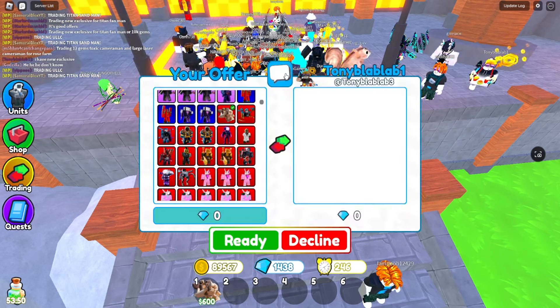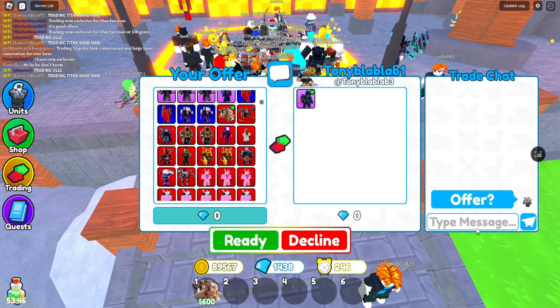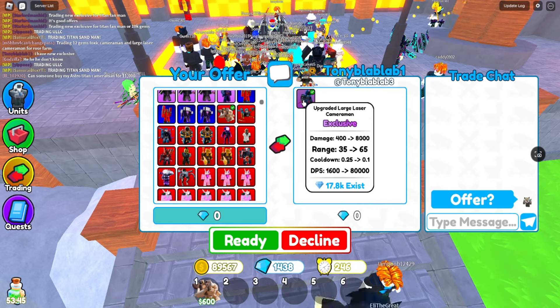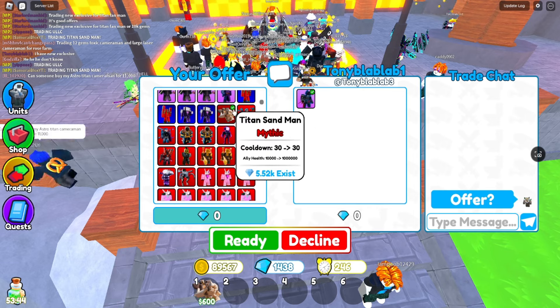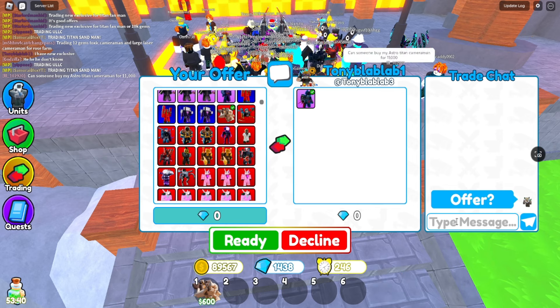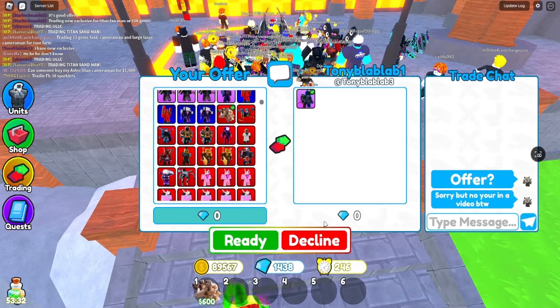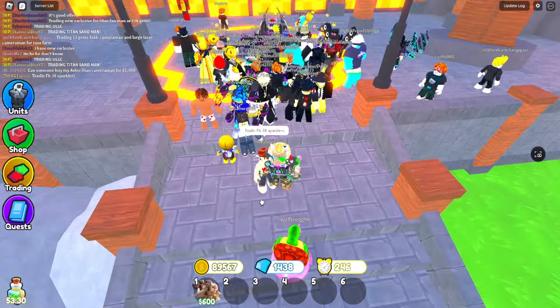Now we got another trade. Let's see what this person will offer. Oh, this is good, but you're buying with Robux that you can easily get. Well, Titan Sandman is not hard — well, not easy. I'll have to say sorry, man. Decline.